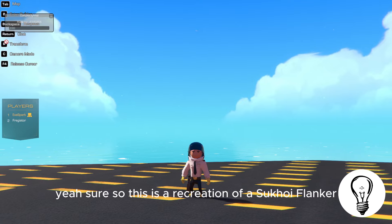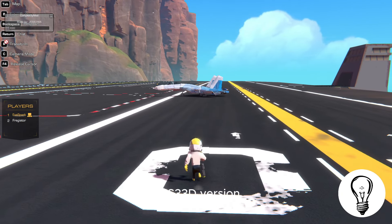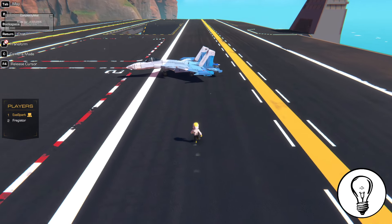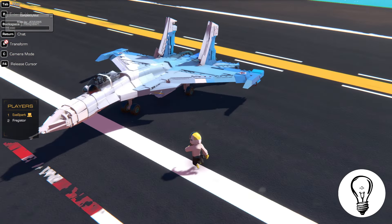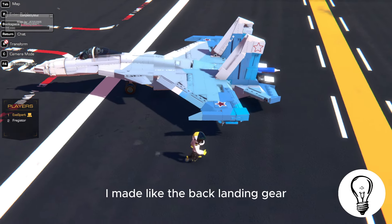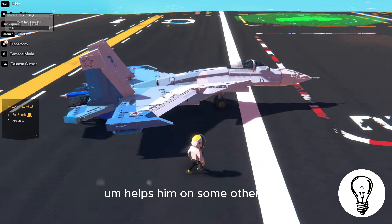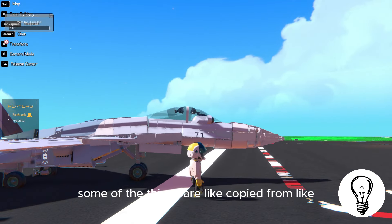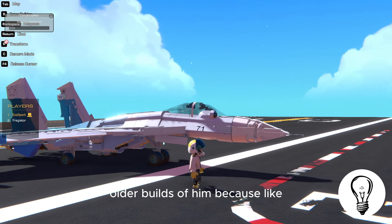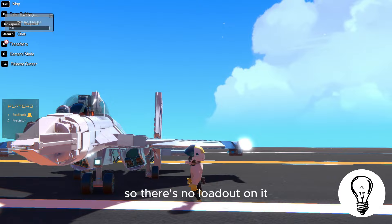So this is a recreation of a Sukhoi Flanker, the Su-33 version. This is my first reaction — this is amazing. The bulk of the work was done by Snipe. I made the back landing gear, parts of the nose, and cockpit, and helped on some other stuff. Some things are copied from older builds because all the flankers share similarities. This is the airshow version, so there's no loadout.